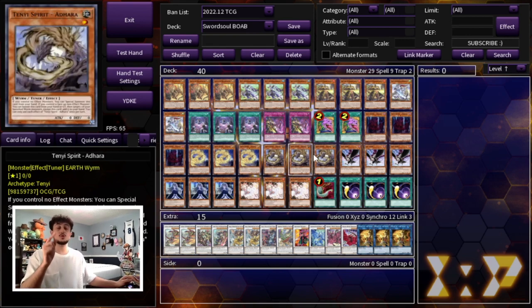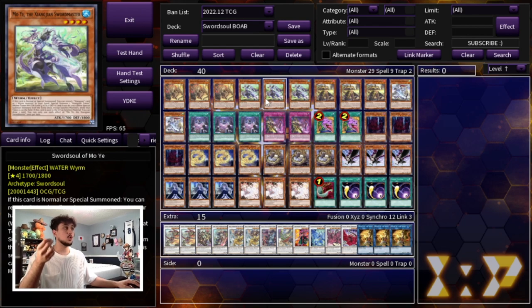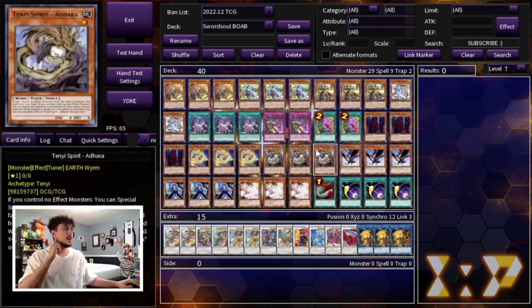We're not playing Heavenly Circle or Chitana. Those cards are really good when you're trying to dodge cards like Imperm, Veiler, or Droplet, but in today's format those cards are not that relevant — people are not playing three Imperm, three Droplet, or three Veiler in their main decks. So there's no point playing a card that's essentially only there to dodge cards that aren't really relevant right now. In future formats you can definitely play those, but I don't think you need them in this format.